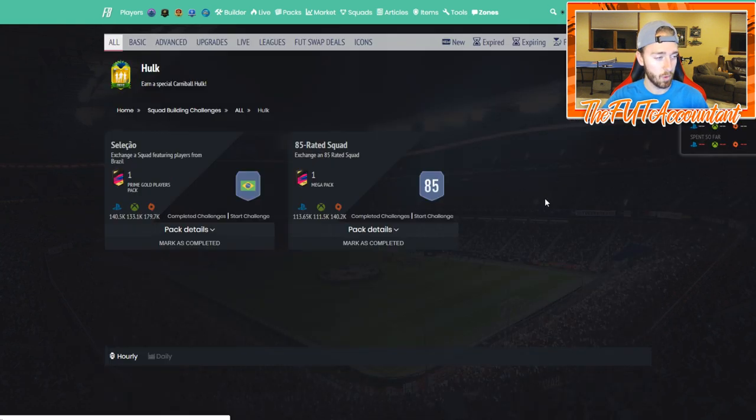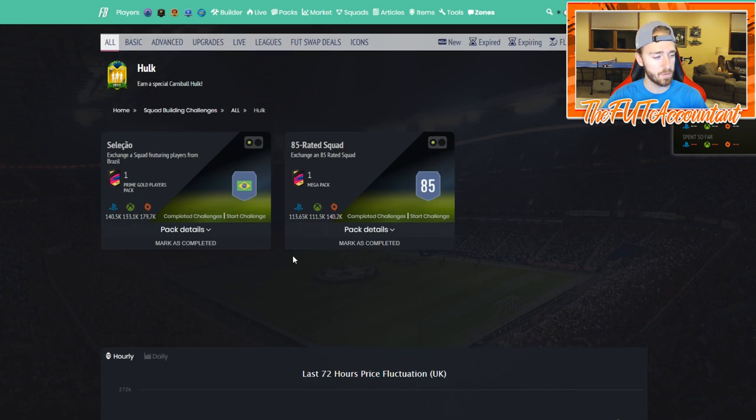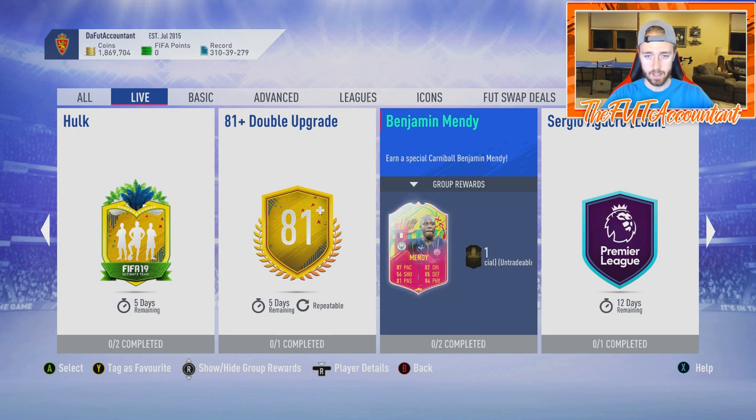That price will probably creep up to about 200,000 coins as people continue to do it and as we get more SBCs throughout the week. Let's check if Hulk has followed the same path - he was 220 right away, stayed around 220, then jumped up today to 240-250. But that's a slightly less desired card than the Benjamin Mendy card.